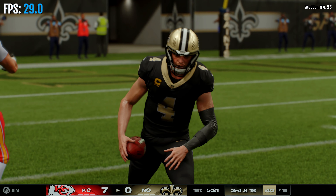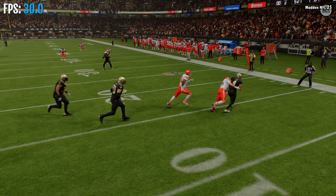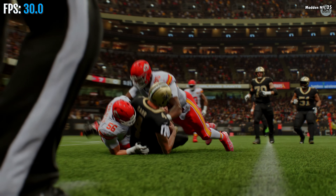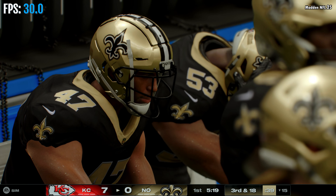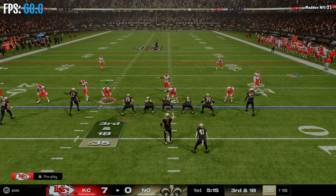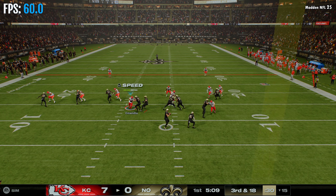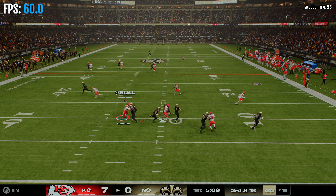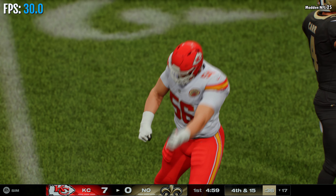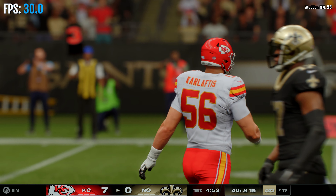His decision making wrote a check his legs couldn't cash this time. This QB could run and he was ranging, looking for space and an outlet, but there was none — no escape route available. On third down, forced out to his right, he's tackled for a short gain. Just not much to do there — whether he wanted to run or throw, even a positive gain is still a win for this defense.